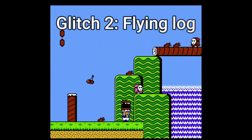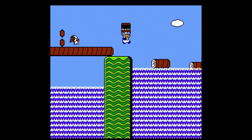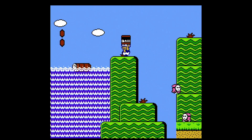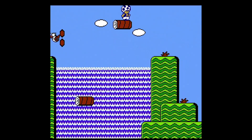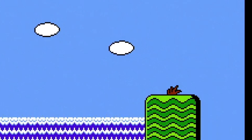This next glitch is super simple to do. Grab a power block in 1-1 and come to these moving logs. Now jump onto one of these logs and throw the power block at the ground. This should make the log go flying into the air. I'm not exactly sure why this happens, but it is a pretty cool glitch.